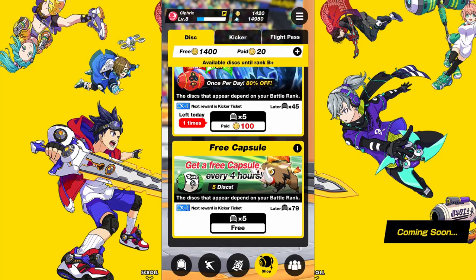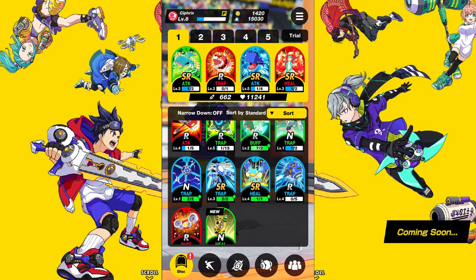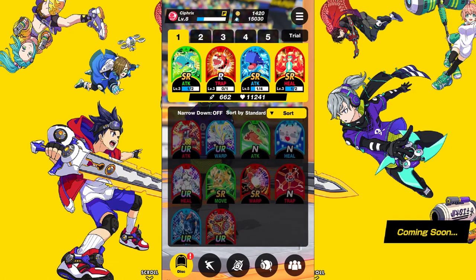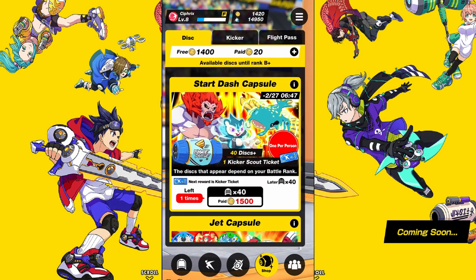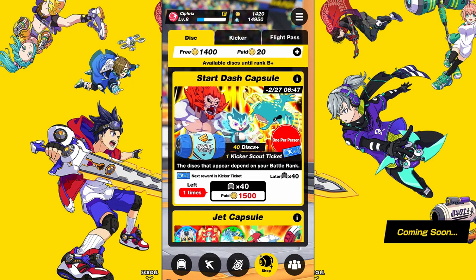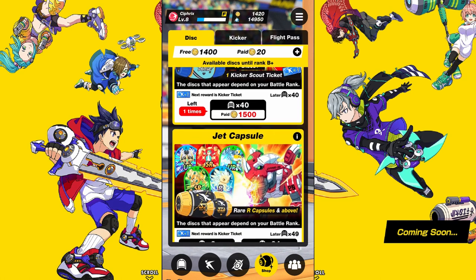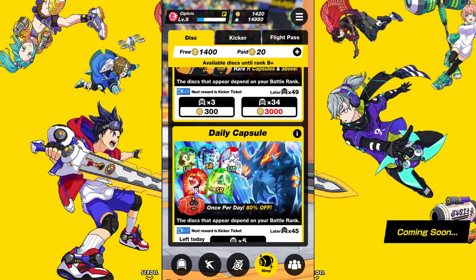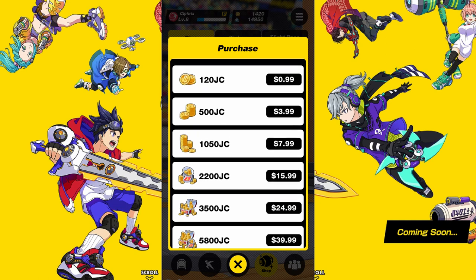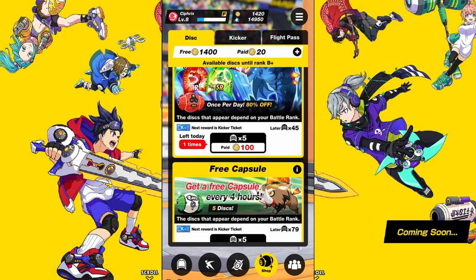You also get 20 free discs daily in sets of five, every so many hours. There's also a daily 80% off capsule, but it's for jet coins that you specifically paid for. You unlock better discs by raising your rank — you can't even get the top tier disc without being a proper rank, so there's no rushing to the end by dumping in $200. There kind of isn't a premium currency in this game. There's either jet coins, which you can get by playing the game, or disc energy, which you can use to level up your discs — also earned by playing. They differentiate between jet coins earned naturally and jet coins paid for, and mark this in the store where you buy kickers and discs, which are super affordable — you can get them in sets of three for 300 or 32 for 3000.